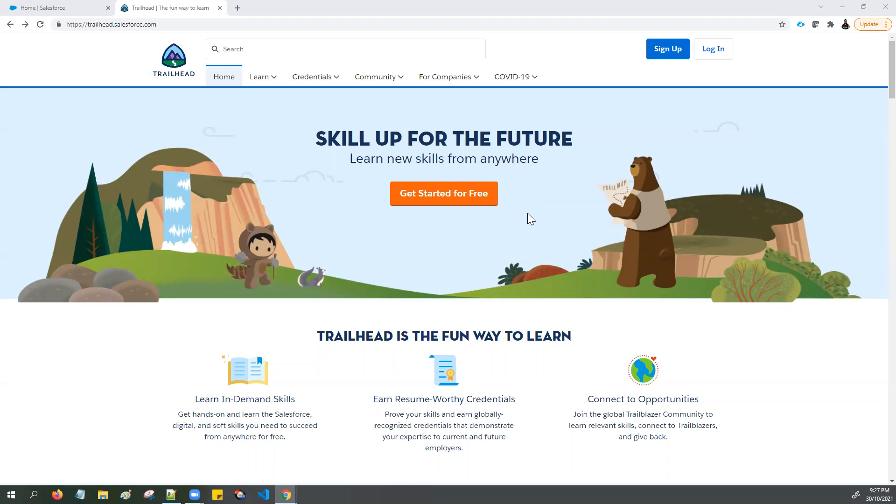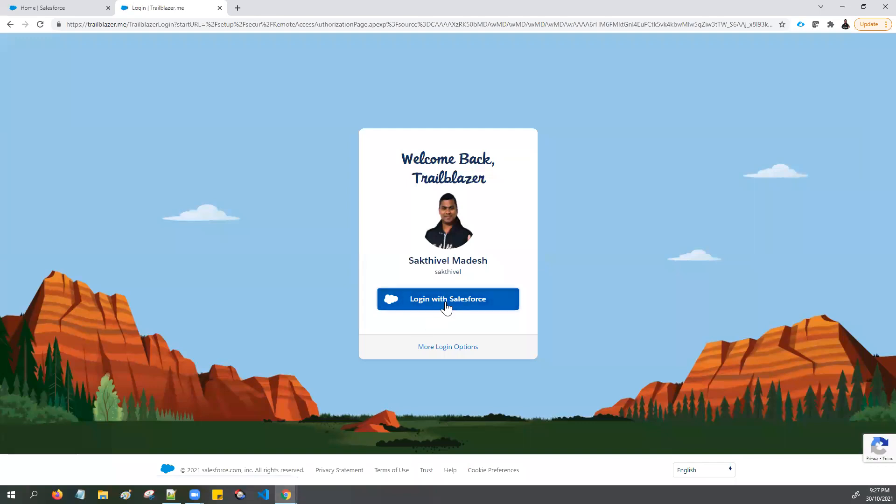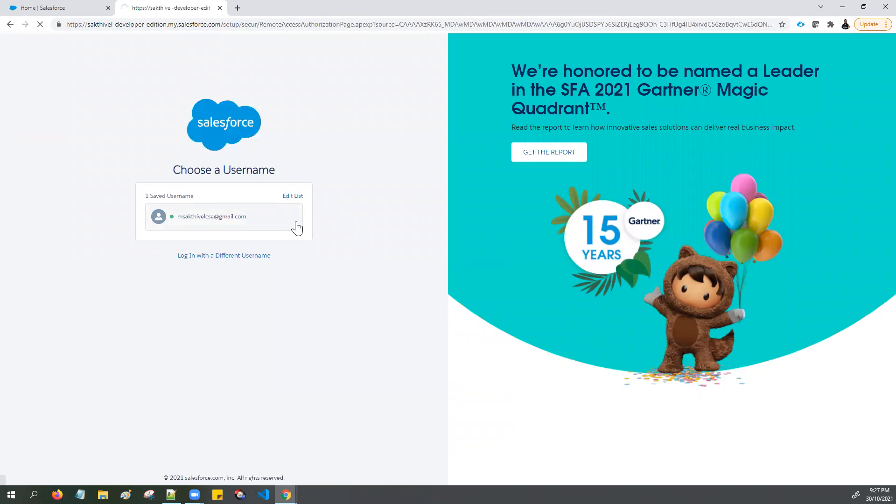First, you need your Trailhead account. I already have an account so I'm using the login button. I'm logging into my Trailblazer account — once you enter your credentials it redirects to the Trailhead homepage.